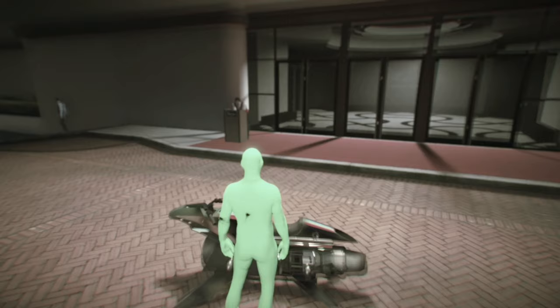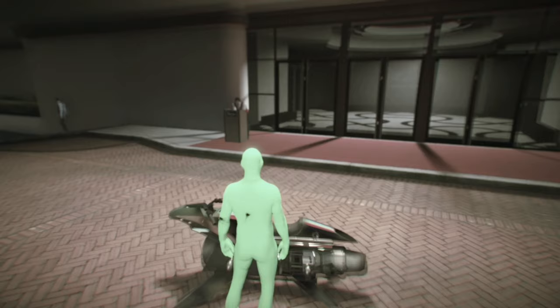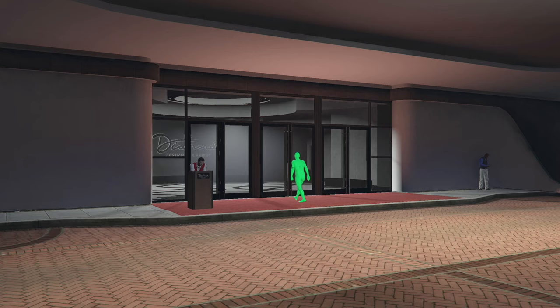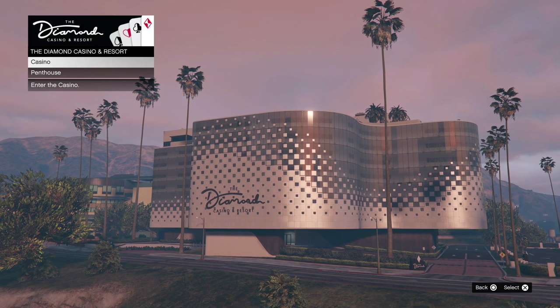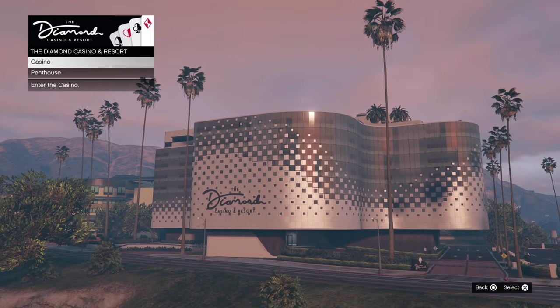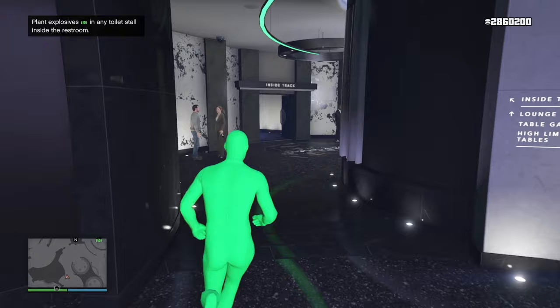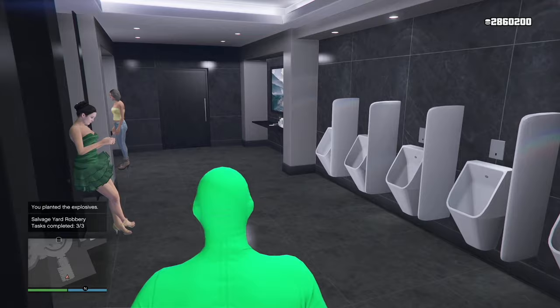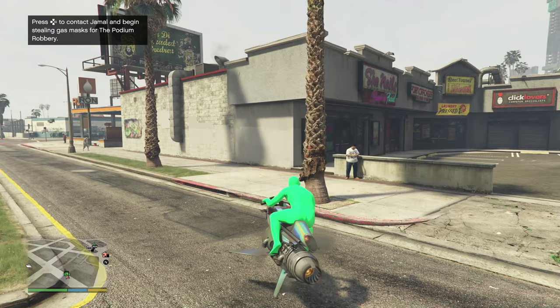The next spot is going to be at the casino — located on the map with a green arrow. We need to plant explosives inside the casino. Go to that portal and go inside. We're going to find the flashing bag in the area. We have to go to this toilet right over here and press the right arrow to plant the explosives in there. That is three out of three tasks completed — we're ready to see the vehicle. We're going to fast forward to the salvage yard and get ready.